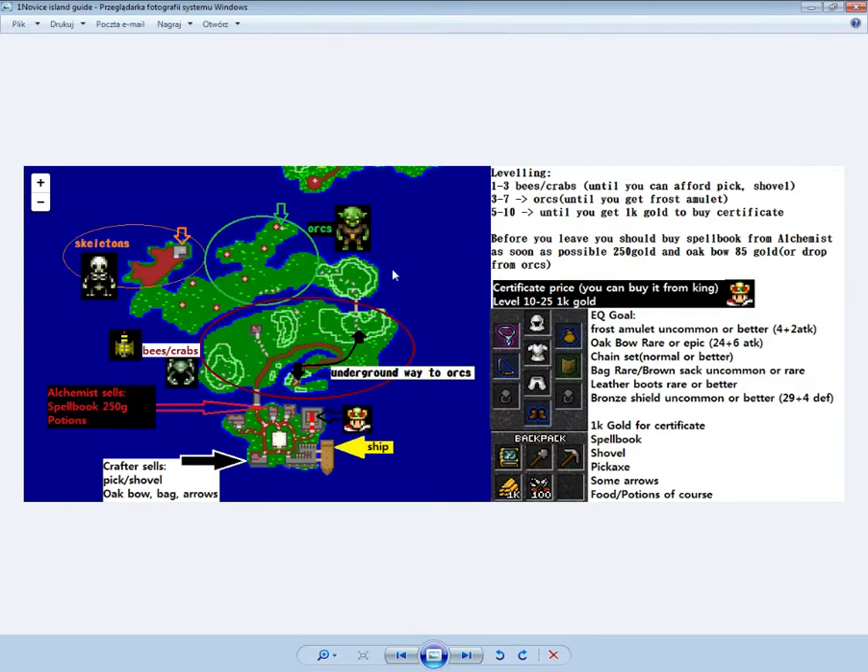While on the orcs you should be trying to get ogro and then 250 gold for a spellbook. With the spellbook you can cast spells and enchant items, which is very important.